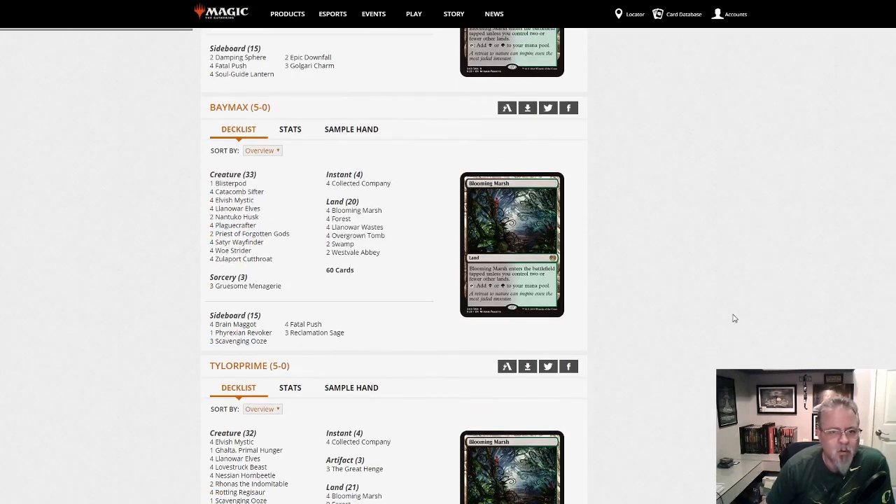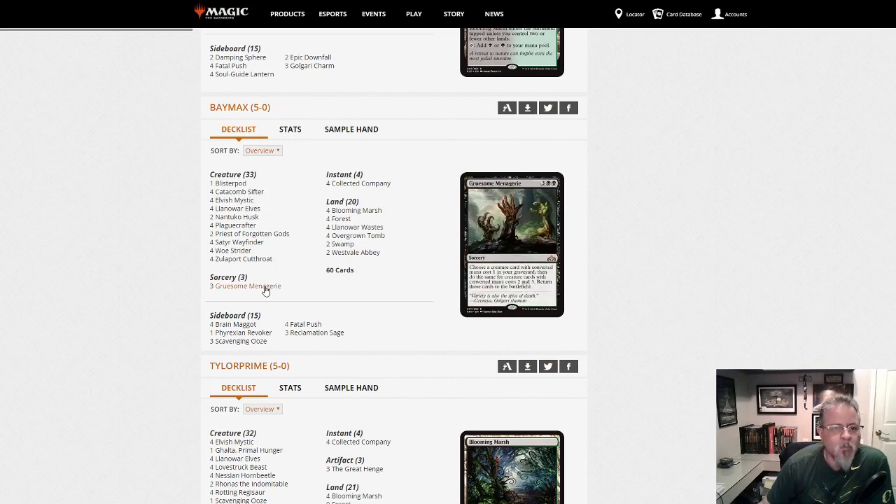Baymax — that movie's a great movie, Big Hero 6. Good movie if you haven't seen it. We have a Gruesome Menagerie deck. This is an Anafenza, Husk, Zulaport Cutthroat sort of combo. I would expect Rally the Ancestors in something like this but I'm not seeing it. This is just a black-green aristocrats deck with Collected Company to find your stuff. Gruesome Menagerie is taking the place of Rally the Ancestors — it gets three creatures back. If you're into graveyard shenanigans like aristocrats or Rally the Ancestors, take a look at this deck.